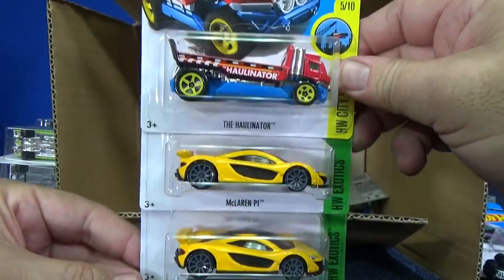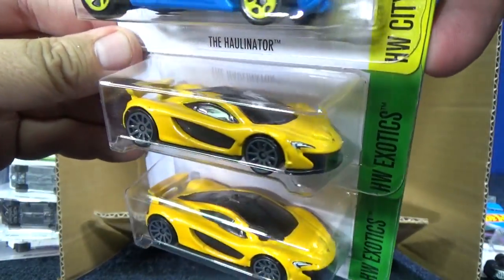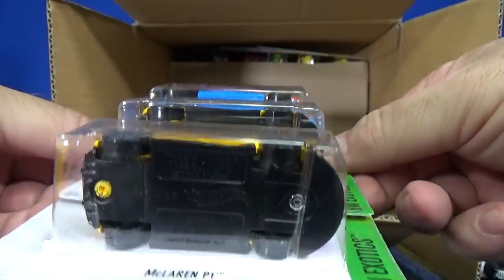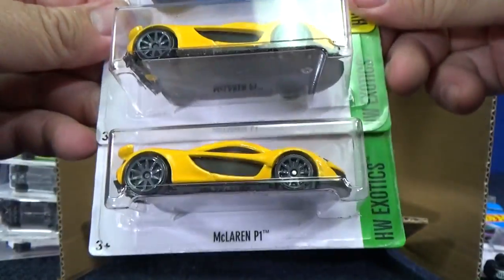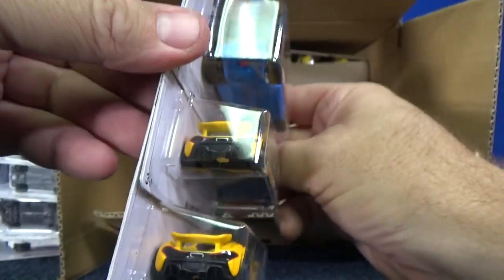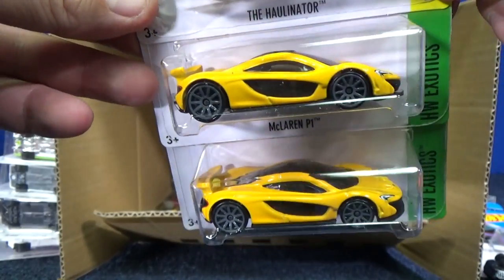Here you have two samples of the McLaren P1 in yellow. Nice tampos. That's not a tampo — I think that's part of the base, a different color plastic. I haven't taken one apart to find out. But you do have some taillight decorations for this licensed model.